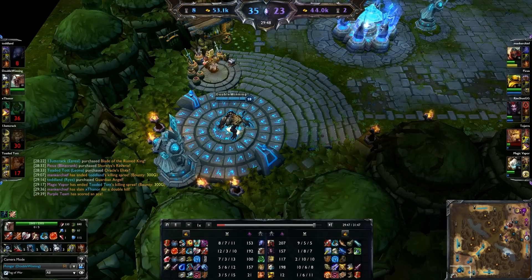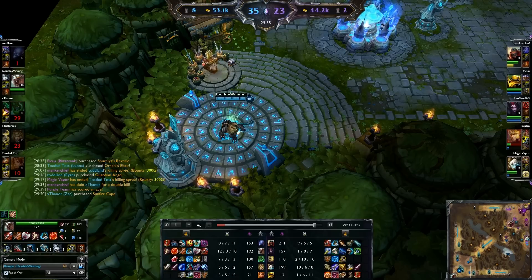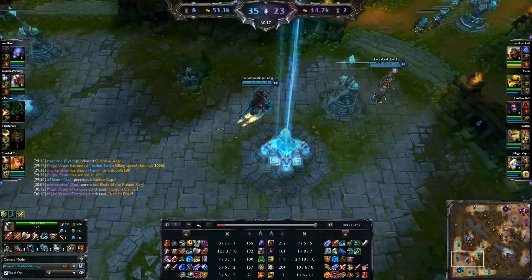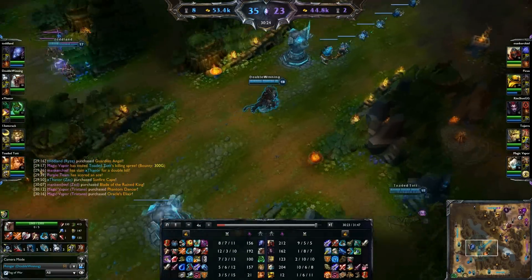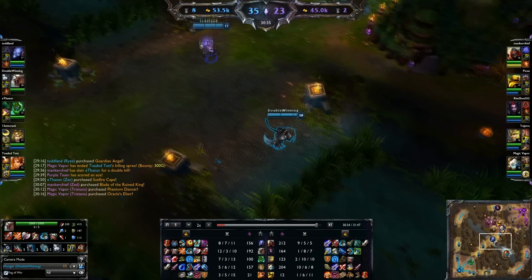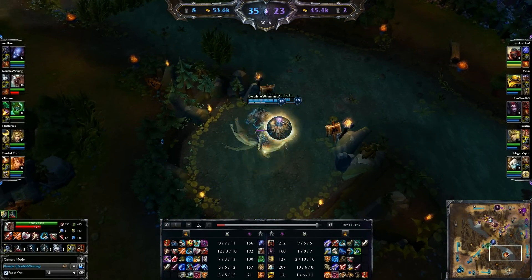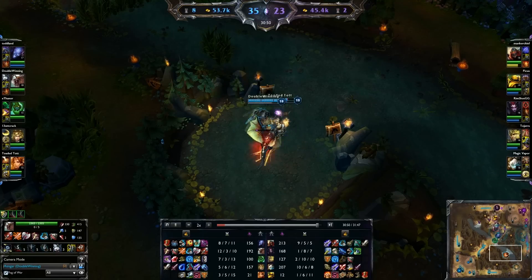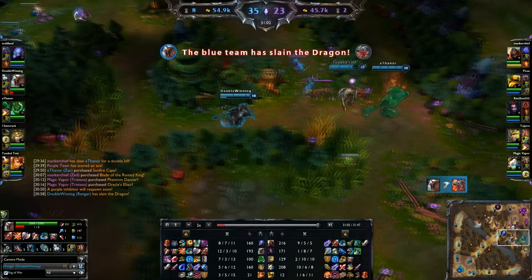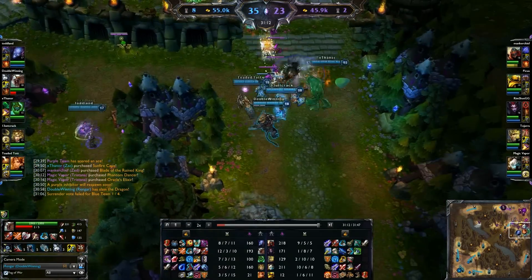It's a lot easier to analyze looking back, but I needed to get more armor. I actually sell the Kindle Gem for a Warden's Mail. I also upgraded to Black Cleaver when I probably should have kept the Brutalizer and gotten serious armor, like Randuin's Omen if I could afford it — that would have helped a lot against Tristana. But adding the Warden's Mail was really good because it lowers her attack speed, and if I can get a good W off, it'll give me around 190 armor, which is incredibly strong against her since she doesn't have Last Whisper.